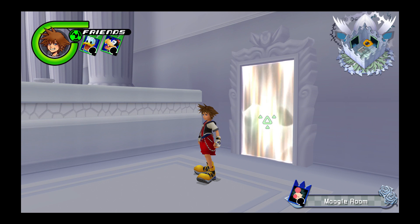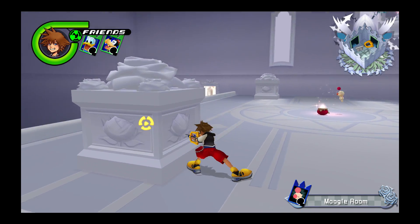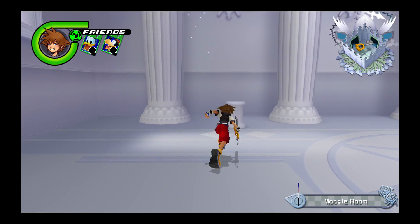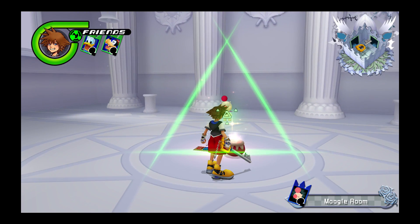Now that we unlocked the One-Winged Angel keyblade in Twilight Town, we now have access to it through Moogle shops and by breaking pots and random things in the levels. I'm going to show you what it's like to get them in Moogle shops — enjoy.